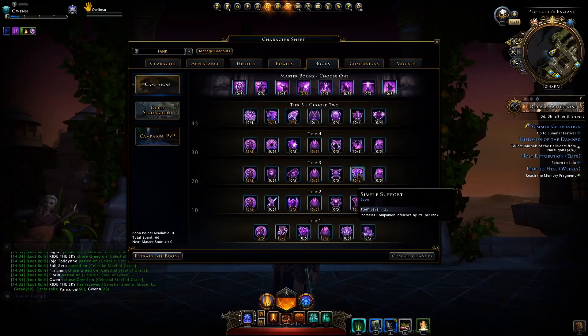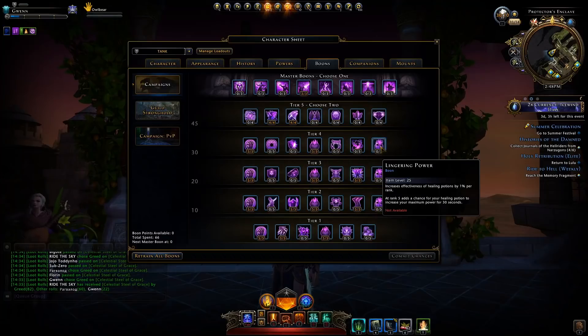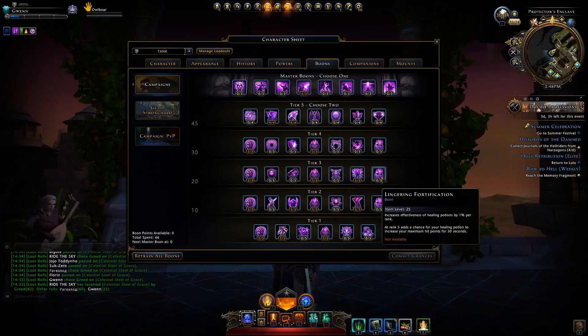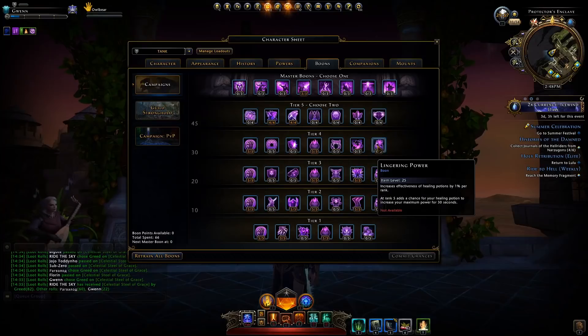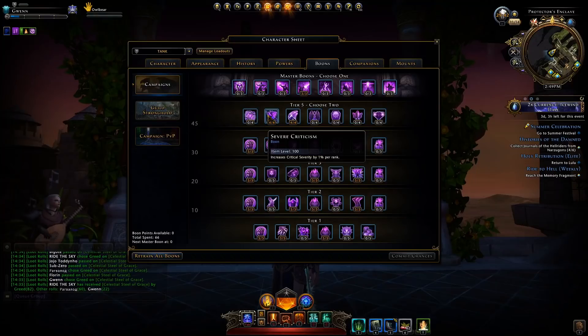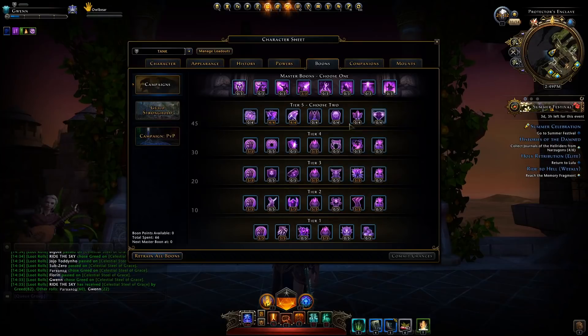Another good one is Simple Support, giving you that companion influence, essentially giving you more stats. You also have ones which boost the effectiveness of your standard healing potions — they're alright, but they only give a total of 1% per boon point, so you'd have to slot in 15 boon points to get 15% extra heal from the potion. Then at the very top tier we have our tier 5s, which are unique buffs to alternative bonuses like incoming healing, crit severity, outgoing healing, recharge speed, and a few others.